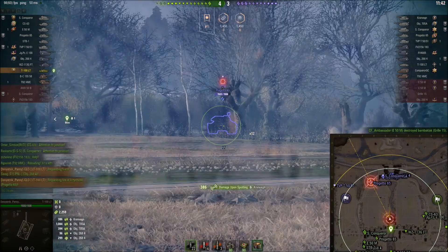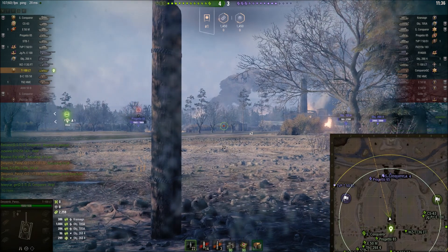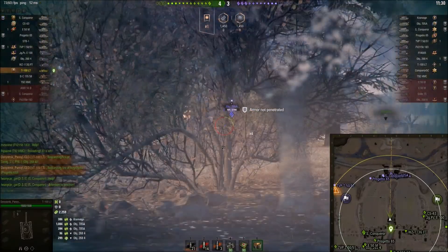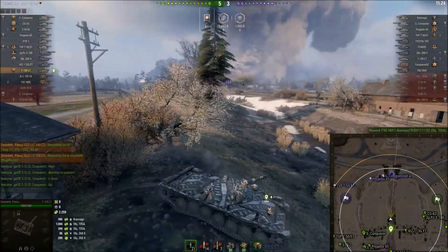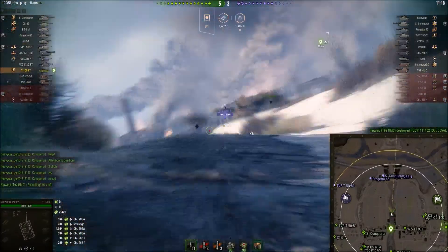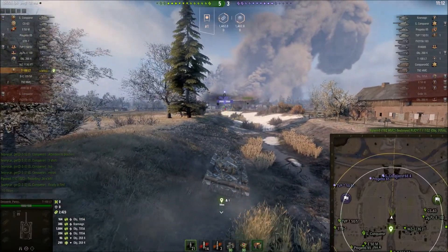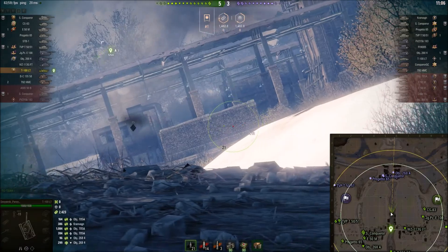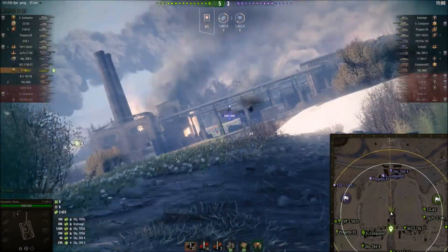Lots of lovely spotting going on for Pansy now. I'm not quite sure what equipment he's using — I think this might have been prior to Equipment 2.0, so I'd guess there's some optics going on. He's probably not bothering with vertical stabilisers, as this tank already has excellent gun handling. My guess would be optics, vents, and a gun rammer. With Equipment 2.0, I think a lot of people spec this thing out more for pure scouting, since frankly the gun is poor for a tier 10.